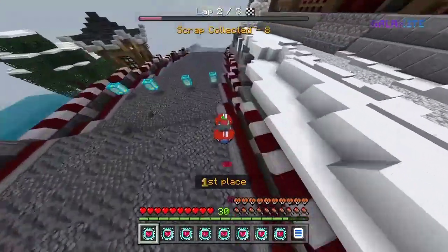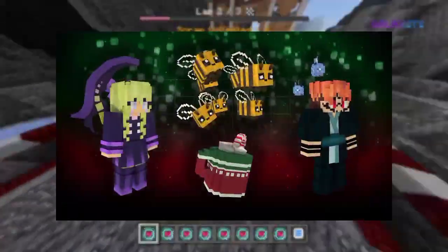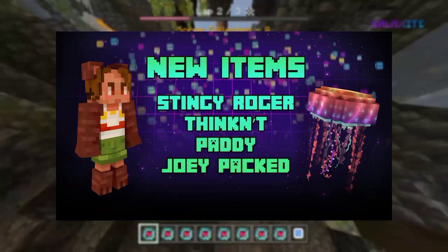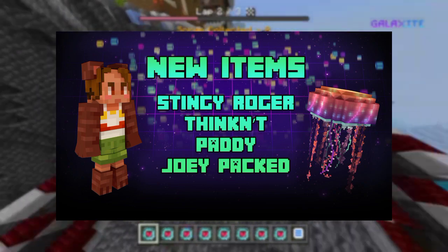The new items in the shop are: the Serena avatar, the Damien avatar, the Bees dropship, the Hot Chocolate core, the Stingy Roger core, the Thinkant gravestone, the Paddy avatar, and the Joey Pact avatar.